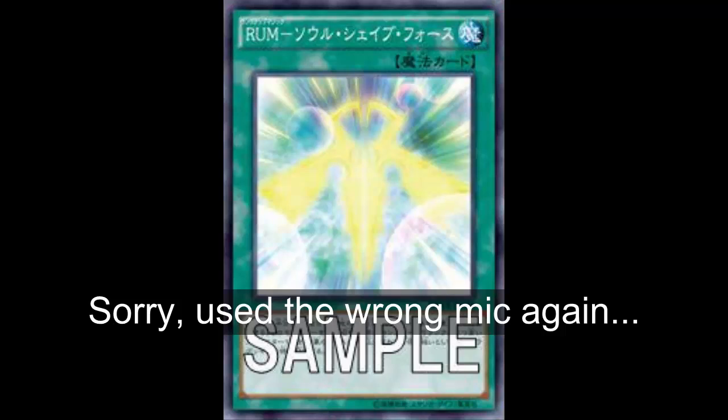Welcome back to card review. Today we're looking at a rank-up card — Rank Up Magic Soul Shave Force. It is a normal spell card that reads: take half your life points, then target one Raid Raptor Exceed monster in your graveyard and special summon it, then special summon from your Extra Deck one monster that is two ranks higher than that monster by using it as an Xyz material. Your special summon is treated as an Xyz summon.